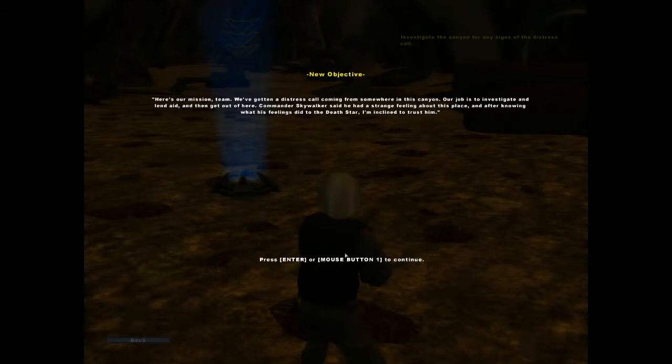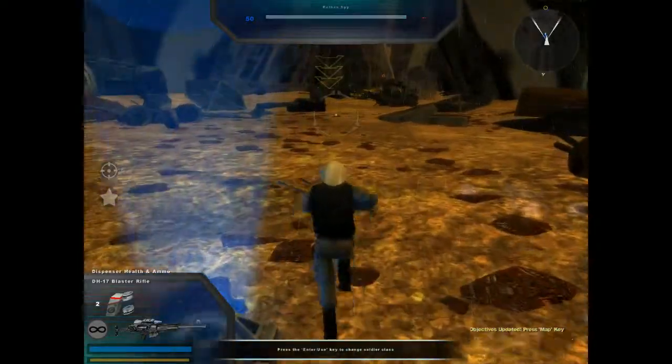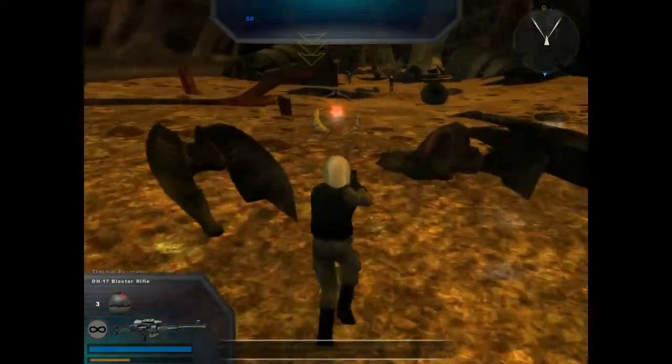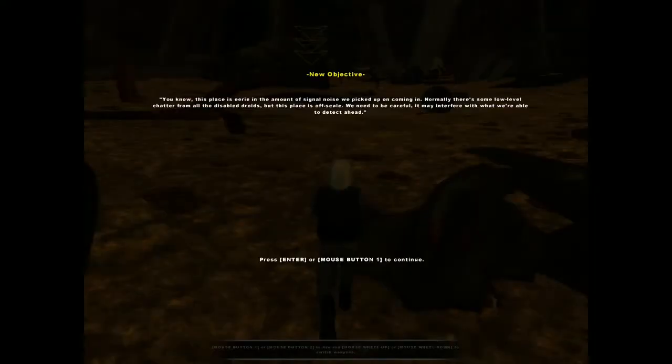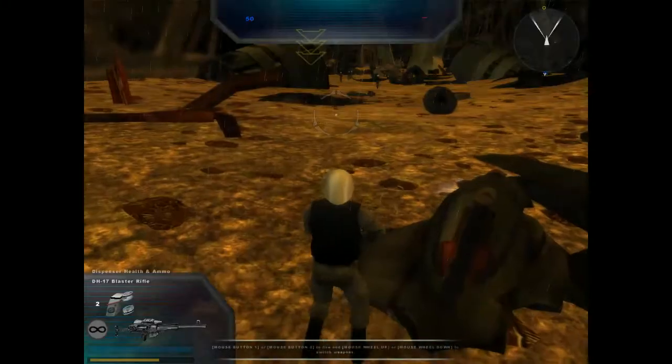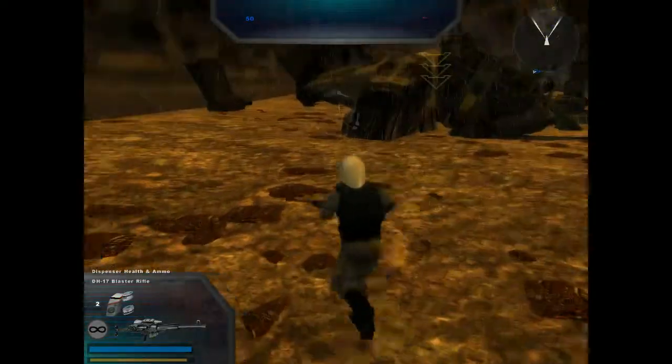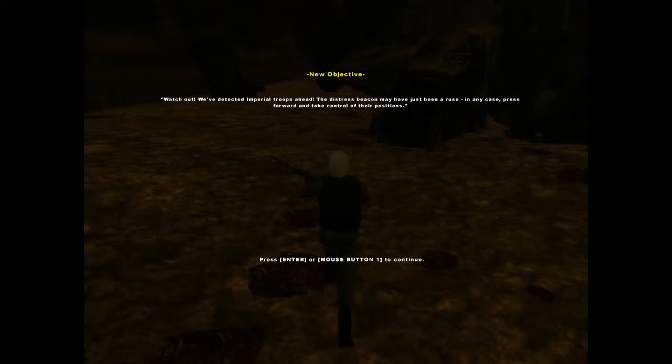Here's our mission team. We've gotten a distress call coming from somewhere in this canyon. Our job is to investigate and lend aid, and then get out of here. Commander Skywalker said he had a strange feeling about this place, and after knowing what his feelings did to the Death Star, I'm inclined to trust him. As this class we have a blaster pistol, a blaster rifle, three thermals, and two health kits. This place is eerie — in the amount of signal noise we picked up while coming in, normally there's some low level chatter from all the disabled droids, but this is pretty off scale. We need to be careful. This place is like a graveyard, and a pretty massive map at that.